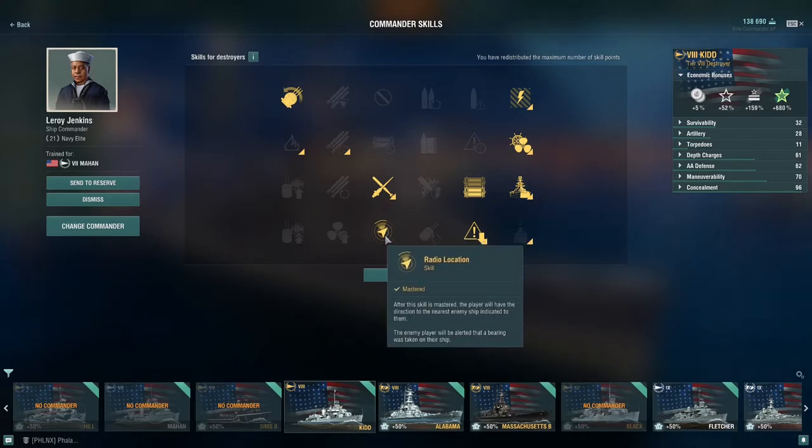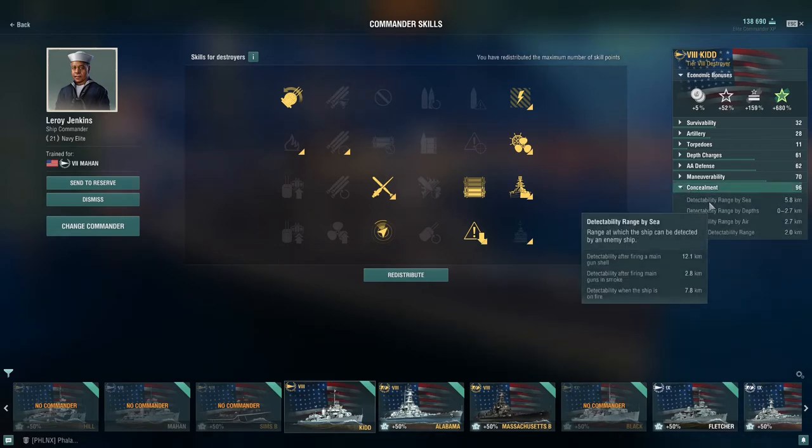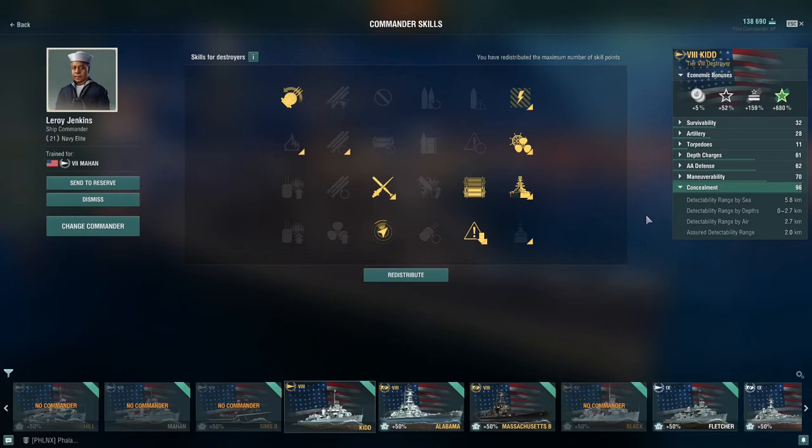I have extra HP with Survivability Expert, which helps a lot with keeping me alive all the way through fights. I run Radio Locate — that helps me find ships hiding around the other side of islands. You saw me use it earlier when locating that sub — knowing that something's there helps a lot. And I run Concealment Expert, which makes me a lot harder to spot and gets my detectability down to 5.8 km.